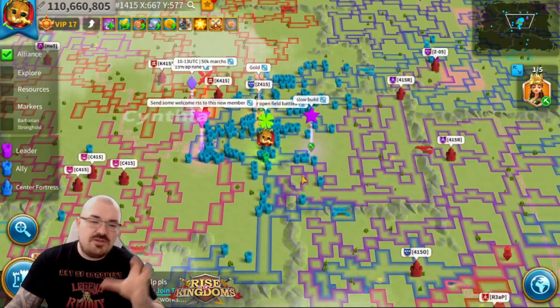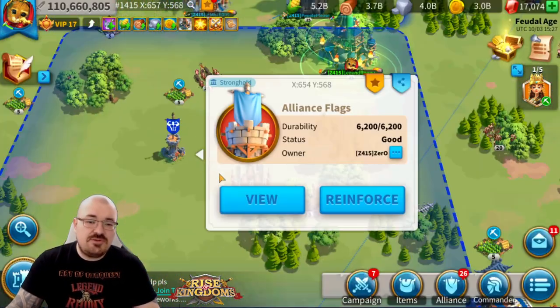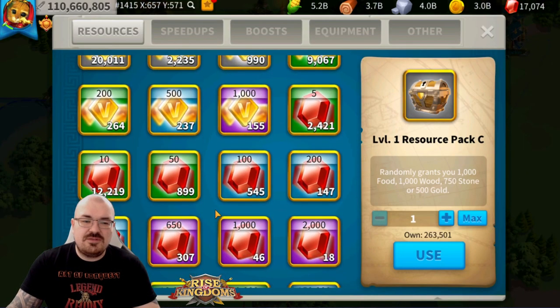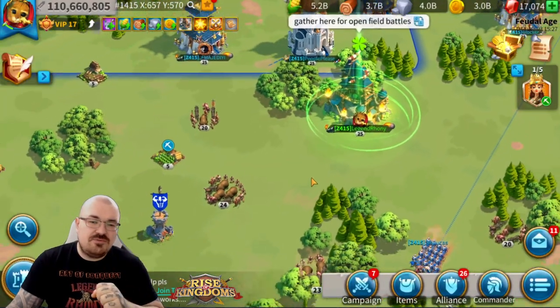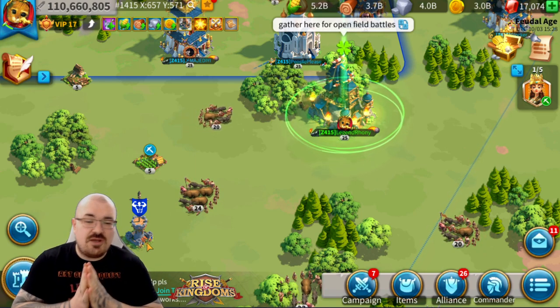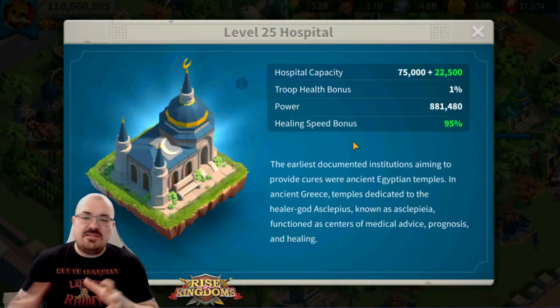Zoom out, press the alliance button on the top left, and choose a middle point where no other alliance can reach quickly. Once you find that point, choose a flag and reinforce it with the maximum amount of marches available from your city — put all your troops there. On the same point: do not use your resource cards and display a large amount of resources, as that will not help you. At the beginning of the game I would rather lose resources than troops, because troops will cost you speed-ups, which are more valuable than resources.